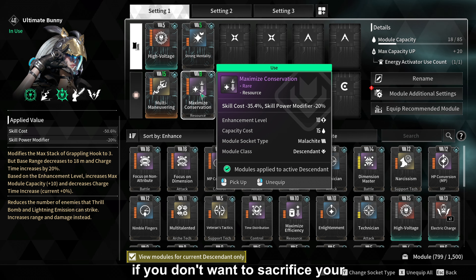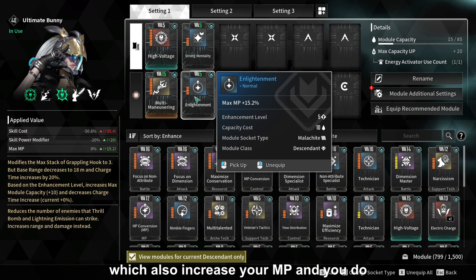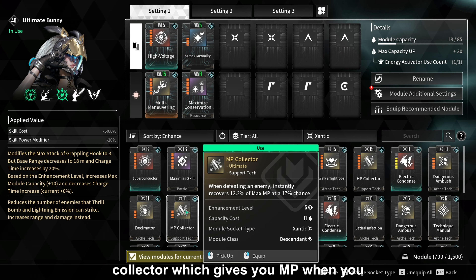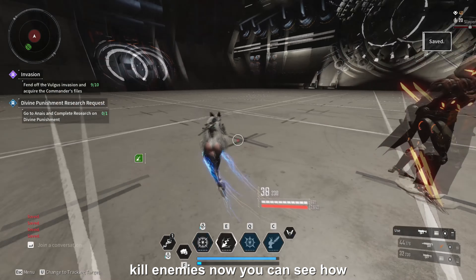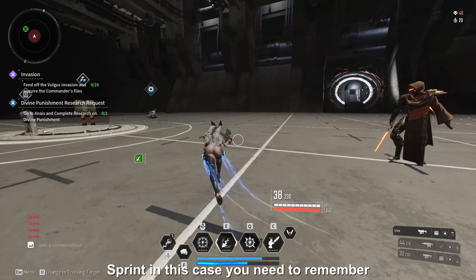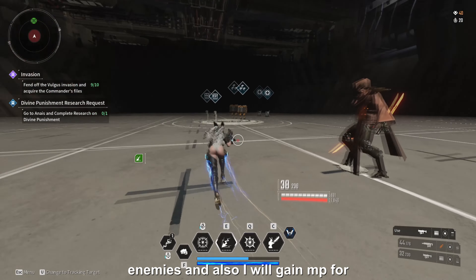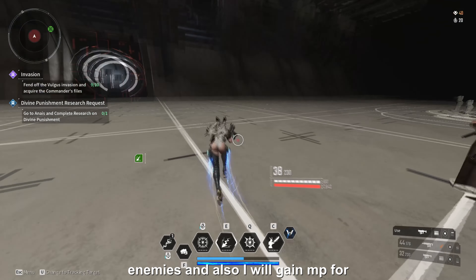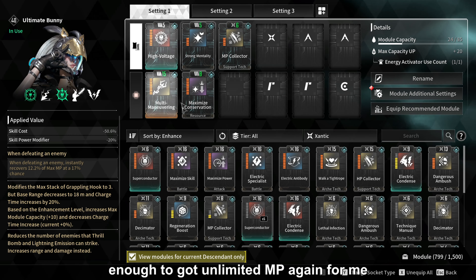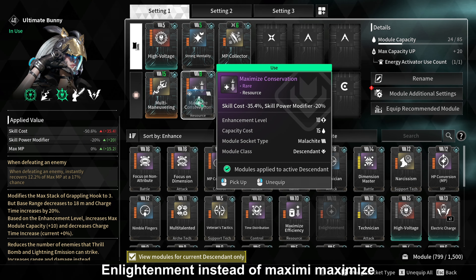If you don't want to sacrifice your skill power, you can use Enlightenment, which also increases your MP and you do not lose your DPS. I also use MP Collector, which gives you MP when you kill enemies. You can see how effective it can be and how long I can sprint. All the time I can collect consumables which give me MP from enemies, and I also gain MP for enemy kills. These 3 modules are enough to get unlimited MP. For me, it's even enough when I use Enlightenment instead of Maximize Conversion.